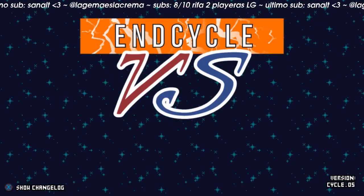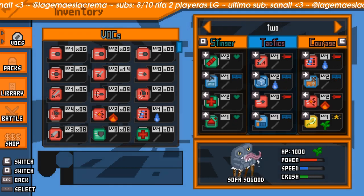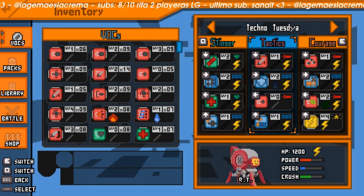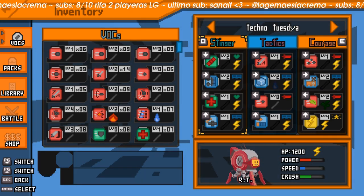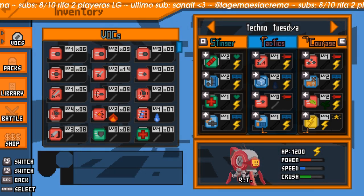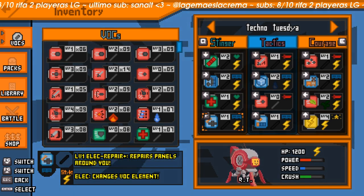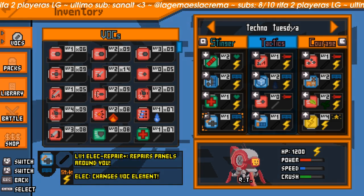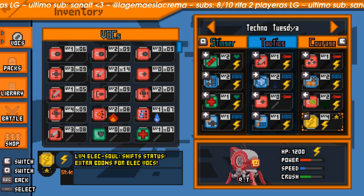First off, I'd like to show the packs that I ran for that tournament, just so you guys can have some perspective. I ran two packs mainly. One was Techno Tuesday, which has Stinger, Tactics, and Courage. It's basically RT, which is electric-based, with everything styled as an electric element attack. The idea is that you want to use Alexa and use everything else to get more gauge and recover HP.